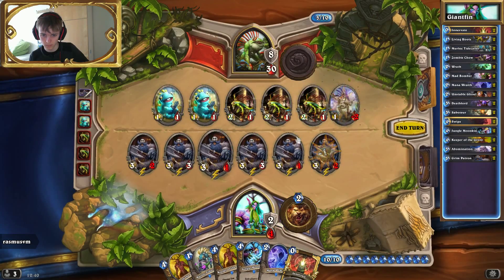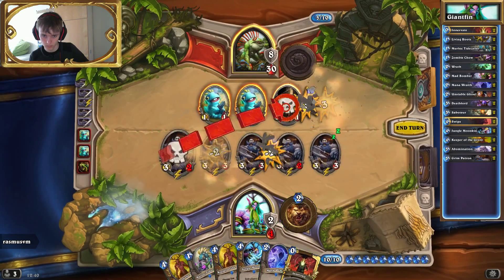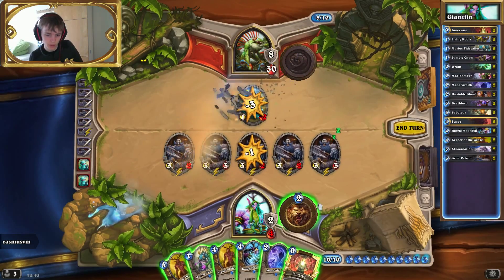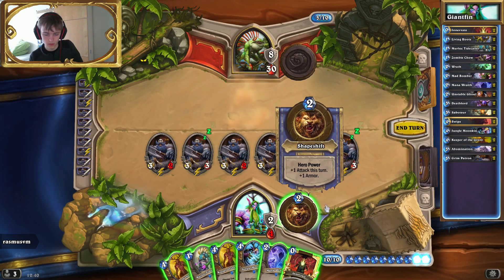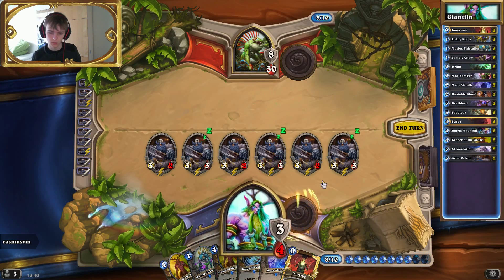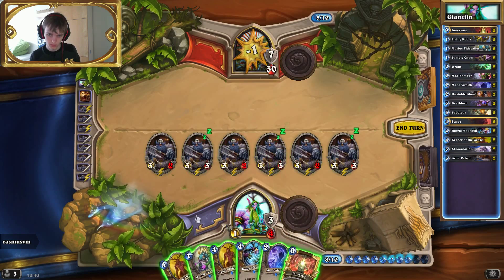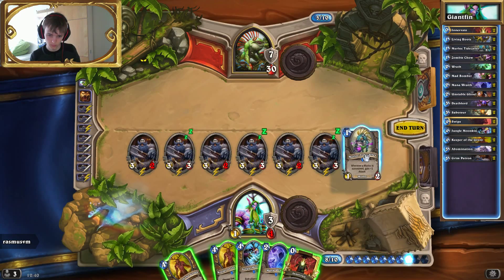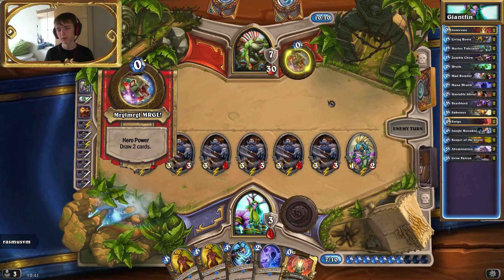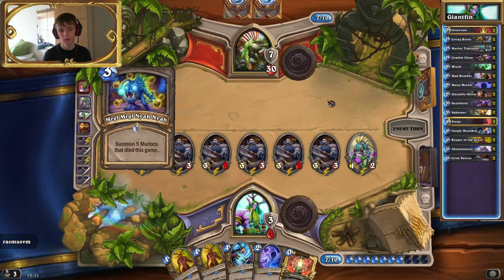I'm just gonna kill that. The reason I'm trading my Patron to that — I'm not letting it live — is because I can kind of feel the void anyway. Two cards can't do six damage, I don't think. Let's see... Murloc Tidecaller actually, because it'll get buffed when you play some Murlocs. Well, he draws three cards — there we have the Murloc Tidecaller.